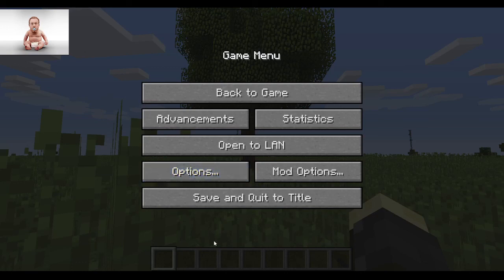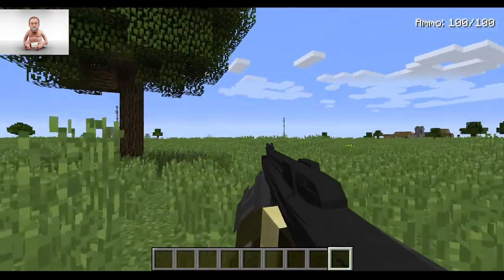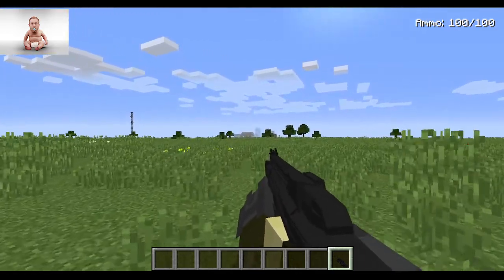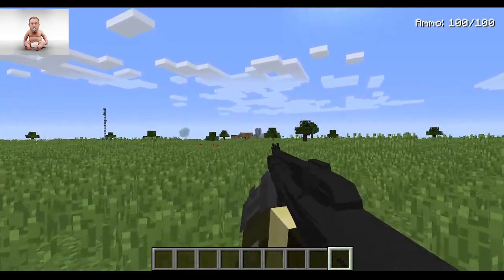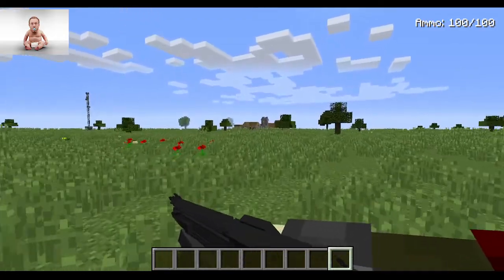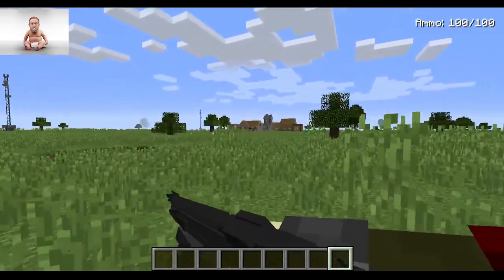Hello, Outback Wilderness Survivalist. Today I'm going to teach you how to survive like a true Outback Wilderness Survivalist. Now, the first thing to survival is kill anything you see for the meat. That's how you survive in the Outback. That right there — that's the Outback. It'll just take a little while to travel to you. Like a real Outback Survivalist.